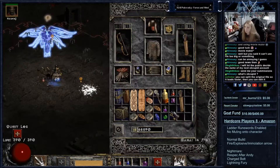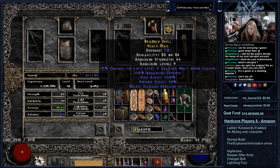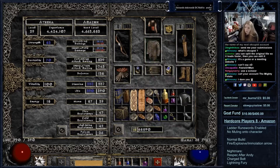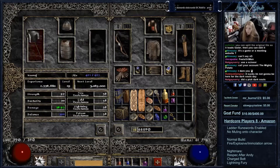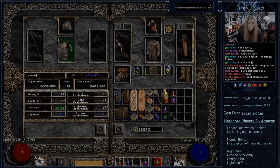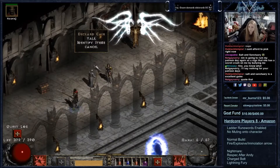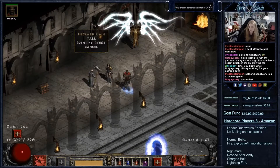I found a rare scale mail after defeating Izual. The best stat on this is the 20 fire resistance. My mercenary is currently using a 2-socketed splint mail and I am currently wearing Stealth. I was a bit concerned about the lower defense on the item, but I ultimately decided it would be best to use on my mercenary to max out his resistances. After the Izual quest, I go back to Tyrael to claim my 2 skill points for the reward. I don't want to use them right away as I am waiting to hit level 30 to spend my points.